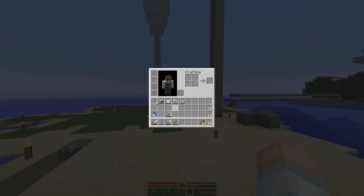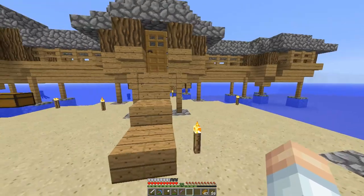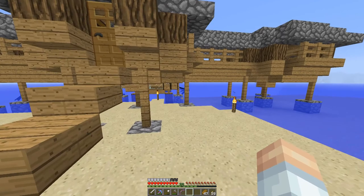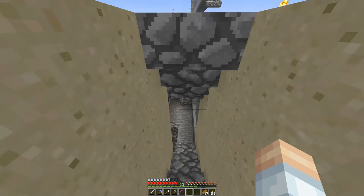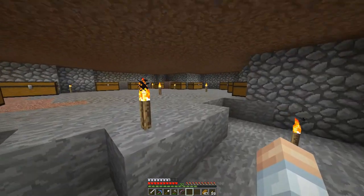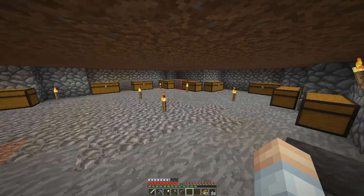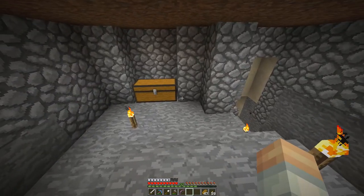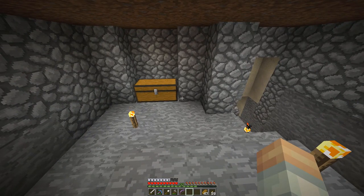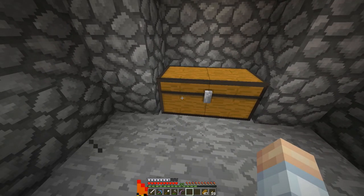Look at my inventory here. I got some regular armor. I crafted that off camera because I did some caving. Remember last time we did the mob farm, and then I showed you some of the results of the fishing farm? We've got tons and tons of books. Well, I have sifted through all the books, and I've come up with what I think is going to be a pretty decent set of armor.